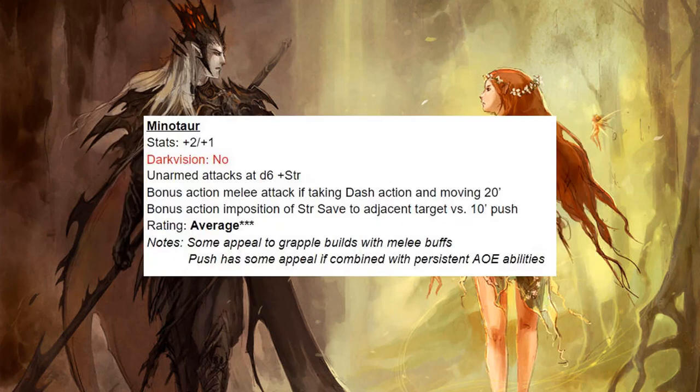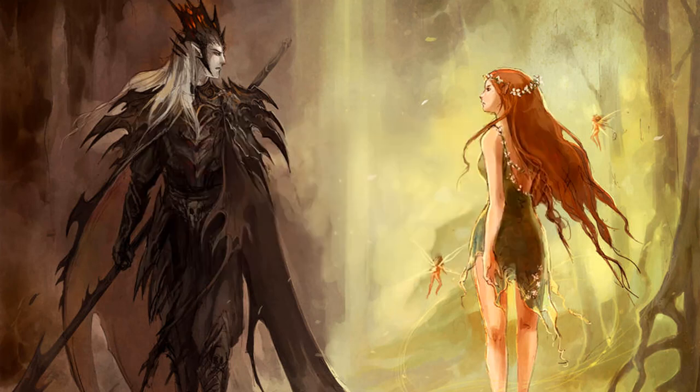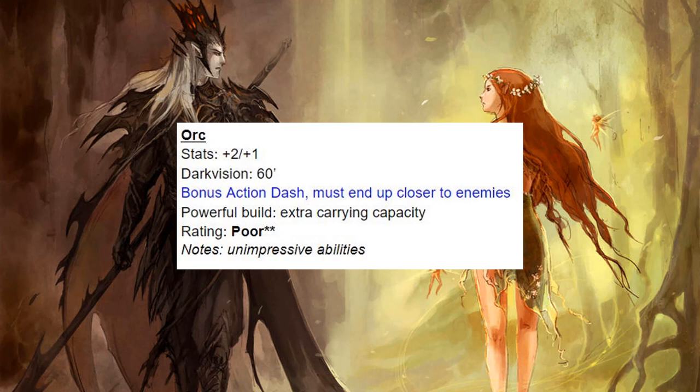Then we have the Minotaur — I consider them average. They have some appeal to grapple builds because of nice melee buffs, and the push has some appeal if you're combining it with persistent AoE. Next we have Orcs — they get a bonus action Dash as long as they end up closer to their enemies, and that's pretty good. But that's the only thing they have, so I have to give them a rating of poor.